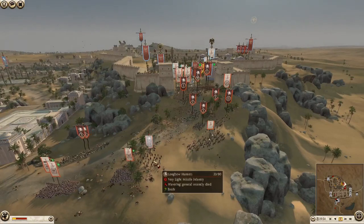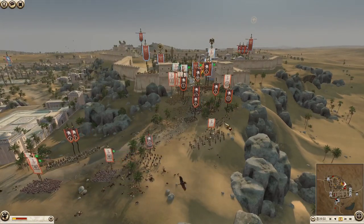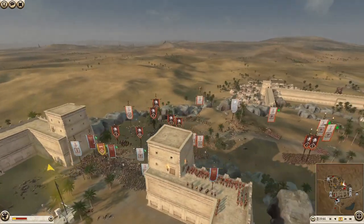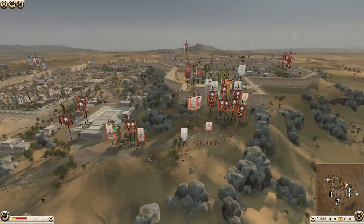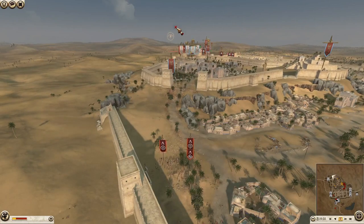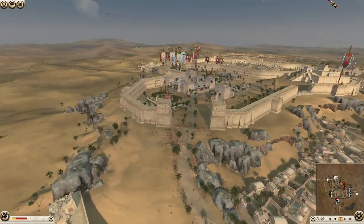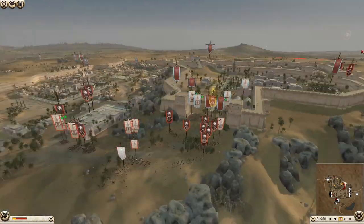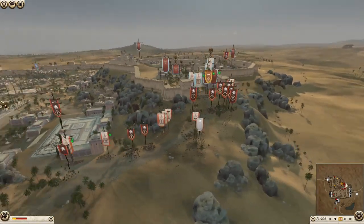Nabatea is doing a good job focusing down any longbow hunters that still live. As long as they get them down - 33 and 52, 52 is still a bit concerning but these units are pretty weak. Sparta really needs to get his ammo around here - I'm pretty sure he's still got ammo and has a crew. That's not going to do much but if he gets his ammo around to shoot Carthage's pikes and Epirus's pikes, that could be a huge victory for the attackers.